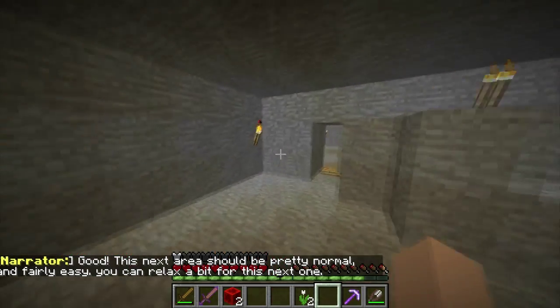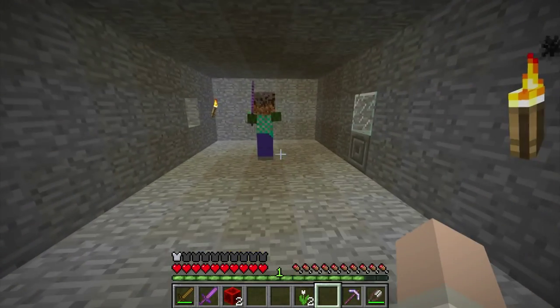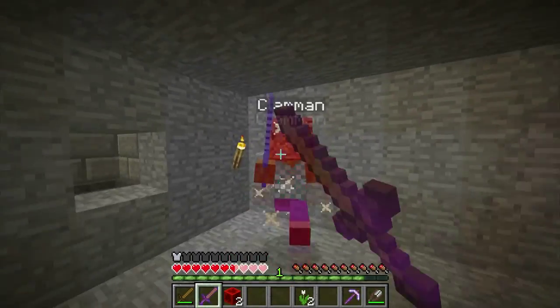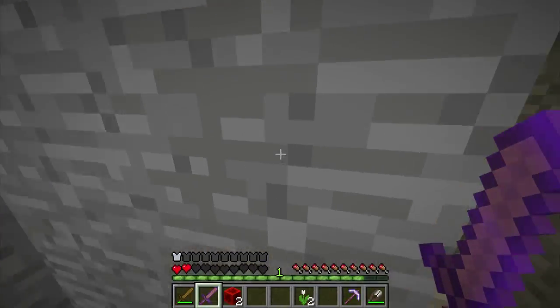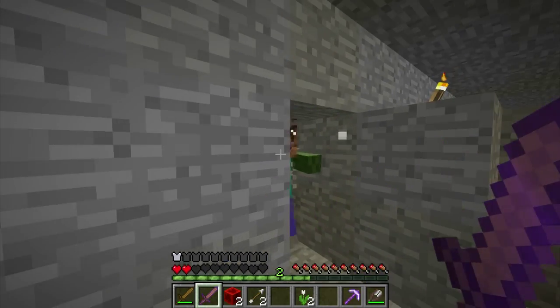Nice. This next area should be pretty normal and very easy — you can relax a bit for this next one. Why do I get the feeling that's not entirely true? Clammon. Apparently Clammon's going to kill me — or going to try. Luckily I'm stronger than Clammon. But there is another skeleton here, so I might actually die here.